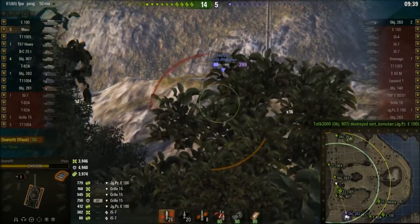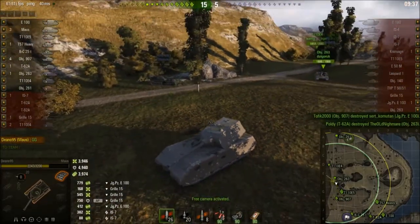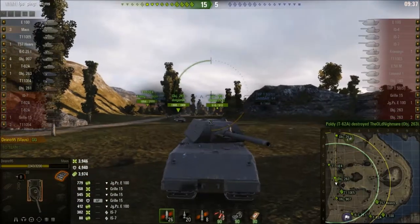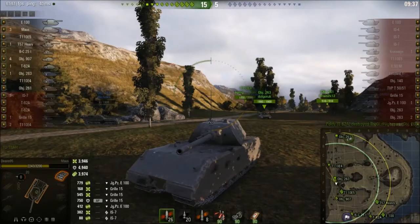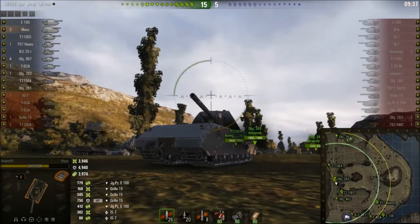I managed to hit 4000 damage. It doesn't seem that impressive in the Maus because the Maus has 3200 health — that's only about 700 more than your actual health pool. But it did block nearly 5000 and add 4000 assistance damage. It feels pretty easy to play the Maus. If I were to rebalance this thing, I think I would leave the gun handling stuff the way it is, because I feel like it needs that.